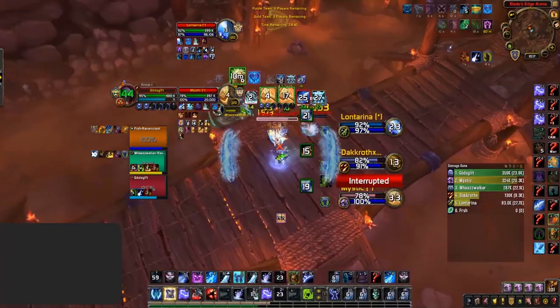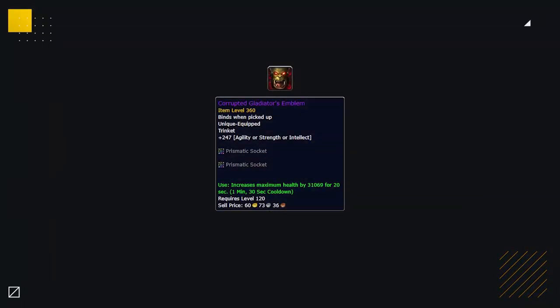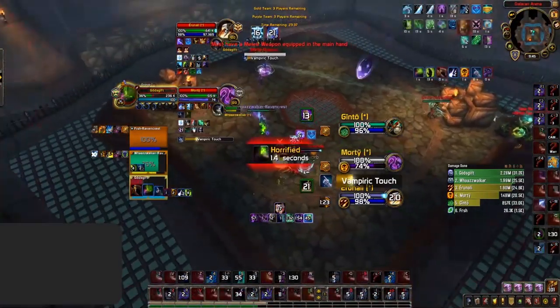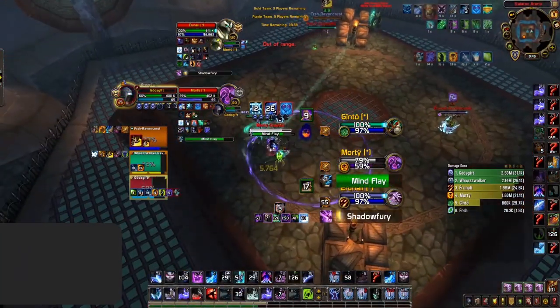You want to make use of your on-use Trinkets during your offensive setups to increase the likelihood of getting kills during these windows. If you need an extra defensive to live, you could use the Emblem Trinket over the Insignia or your weakest Trinket, gaining extra HP if you feel you need it to survive. It has a low cooldown, making it very powerful for survival.